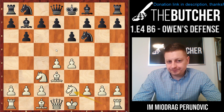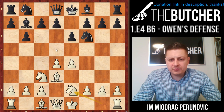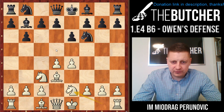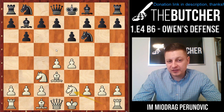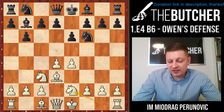From a practical point of view, two books have been published about Owen's Defense lately - by Christian Bauer, a famous French GM who used to play b6, and by Ilya Odesky, who plays b3 (Larson's Defense) with White and with Black against deferred b6. Both published books about Owen's Defense. Neither of them mentioned Nge2. So I just have to say that Nge2 currently presents the refutation of Owen's Defense.